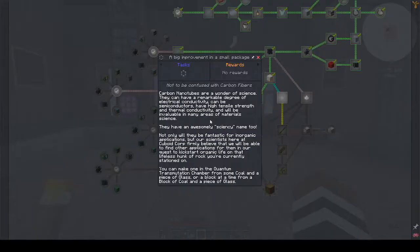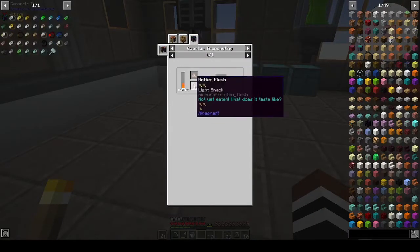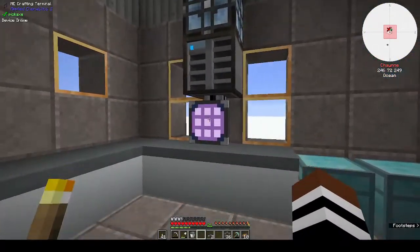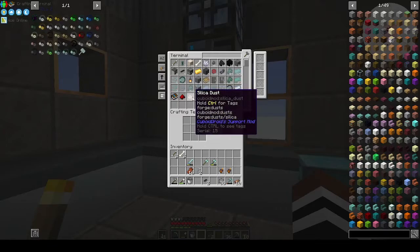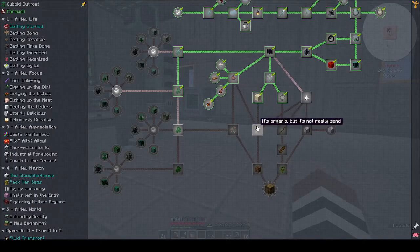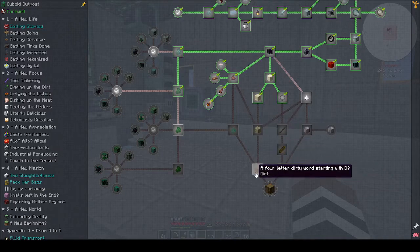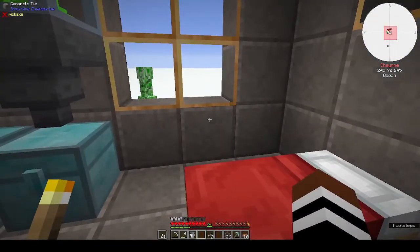We were making blocks of stuff. We need to break it down. It looks like we need to make more protein paste. Let's make up the rest of the protein paste — we've got 16 of those and 16 silica dust. This should fill up pretty fast. Upgrading to fiber: it's organic but not really sand. What's brown and sticky? A stick. We still need to make dirt.